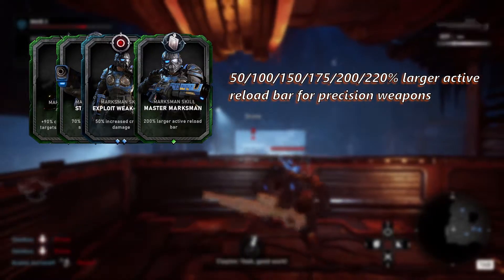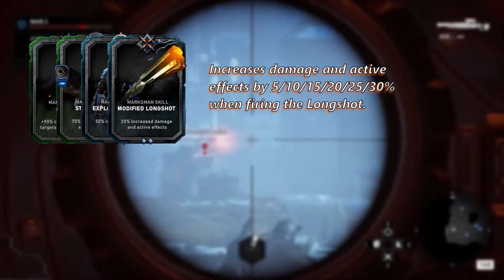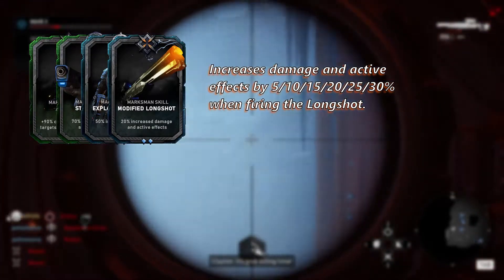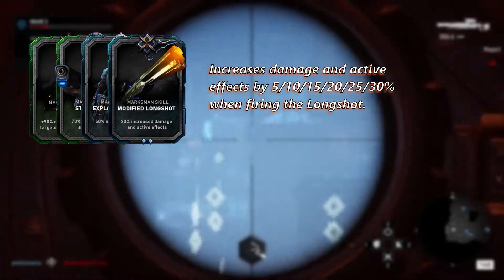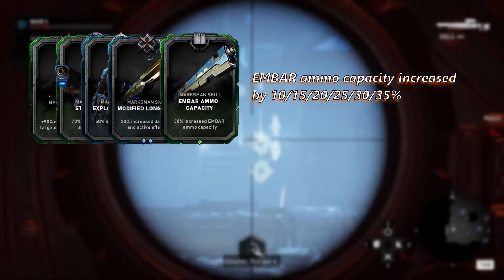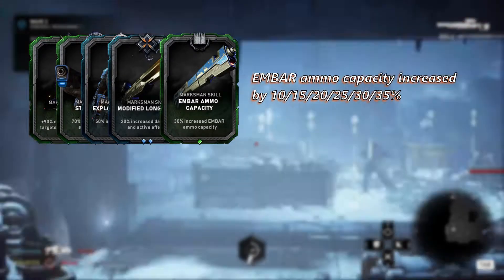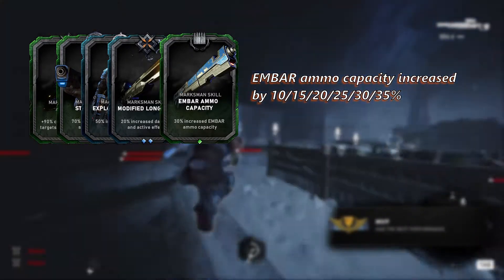When you unlock your fourth card slot you will also get Modified Longshot — use this for now. It's a bit of a weird one: at lower levels this card's not really worth using, but once you level it up to level five or six it actually is. At level eight you will get another pointless skill card: EMBAR Ammo Capacity. The buff on this one isn't great, and getting an engineer to build your weapons locker is much more effective. One of the perks for the Marksman is increased ammo capacity across everything, which is three times as good as this card even at max rank.